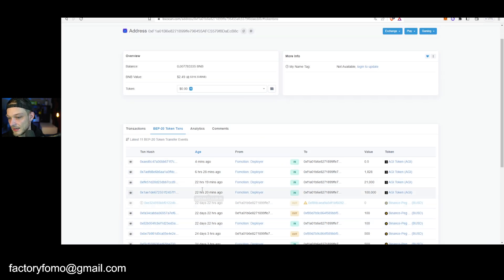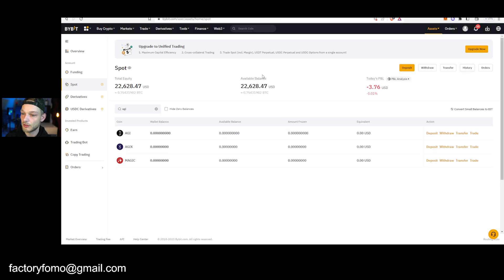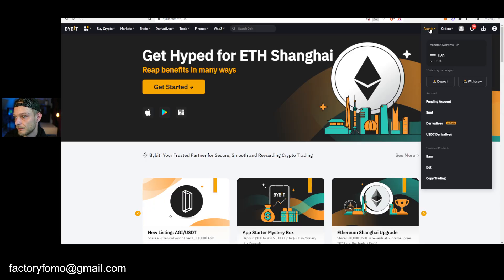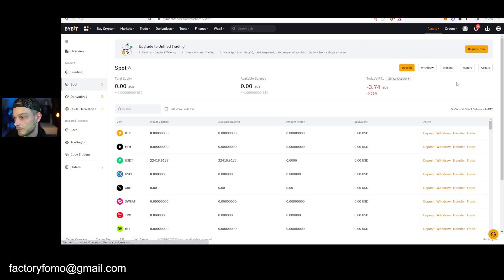It went to the Bybit address — well, maybe it takes a little while more. Let me go back: go to your spot wallet, press your History.